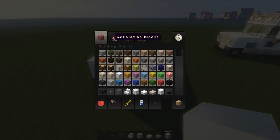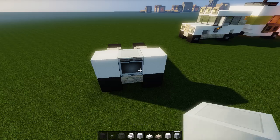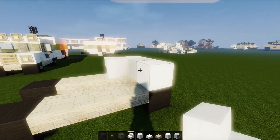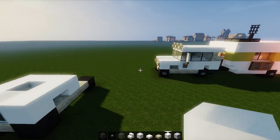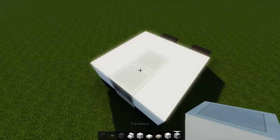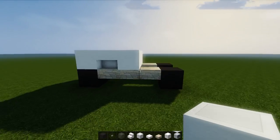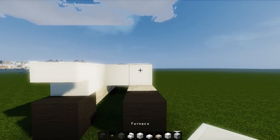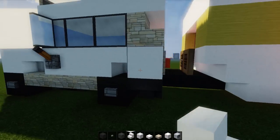I like to take a furnace and pop it down right there. Then we're going to take a stair here, stair here, and then block of quartz, block of quartz, block of quartz like that. There you can see we've got the front going. Then just add another furnace in there. Then we need one more block of quartz here and a stairs block of quartz, stairs like that.